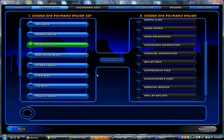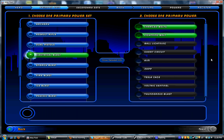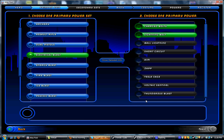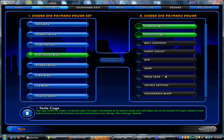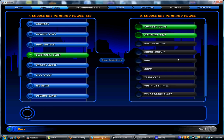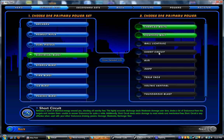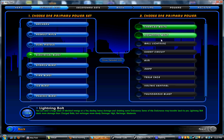Moving on, we've got Electrical Blast — a bread and butter blasting set. It's got the snipe in the form of Zap, it's got Aim, and its Tier IX is Thunder Blast. It does lots of energy damage and will drain yourself of all of your endurance, but it'll pretty much wipe out any group of enemies. It's got decent AoE and pretty decent single target. The great thing about Electrical Blast is it has a lot of minus endurance — whenever you hit foes with your Electrical powers, it'll suck their endurance, and since they have less endurance they won't be able to attack you as much. It also has Voltaic Sentinel, which is the only blaster primary that has a pet power that attacks nearby enemies.